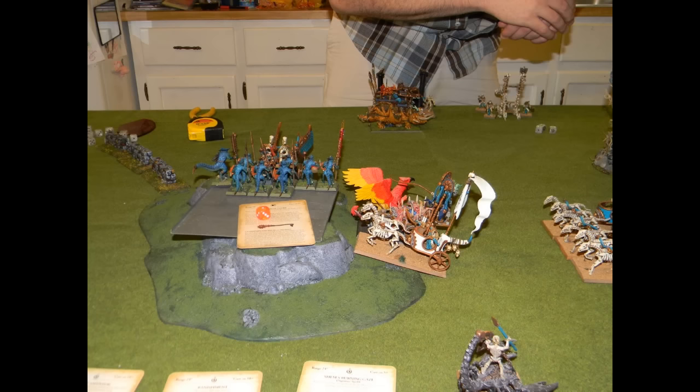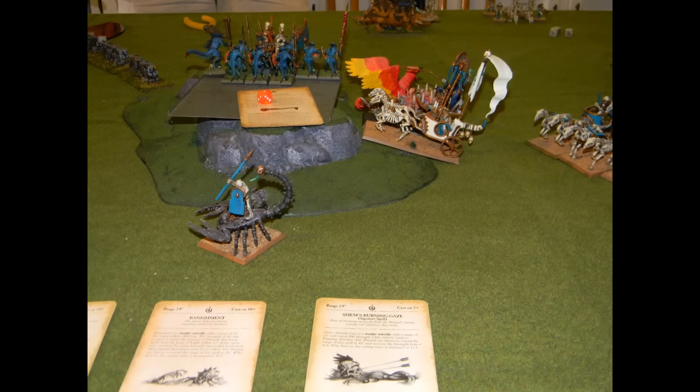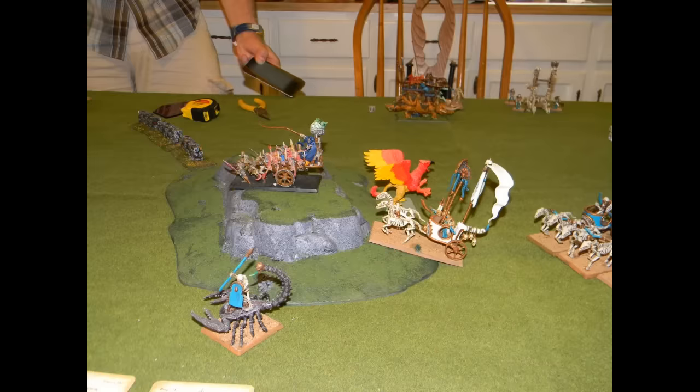On his turn he charges the Herald and Tomb Prince out of the Chariot unit — they can get around the edge of the impassable terrain whereas the whole unit cannot. They clip my flank and the fight becomes much more troublesome. The Scorpion gets out of dodge because he doesn't want to mix it up with the Slann after watching the Snake Surfers get vaporized. In combat I finally kill his Tomb King and Chariot, but the characters on the side provide enough combat resolution to break me — my Saurus are broken and run down, though I did get his general first.